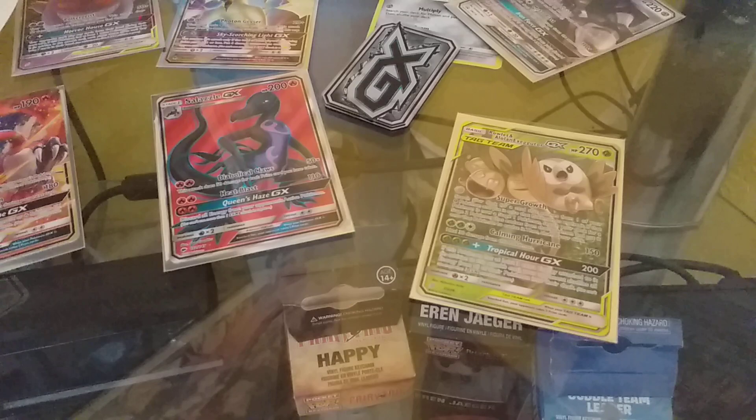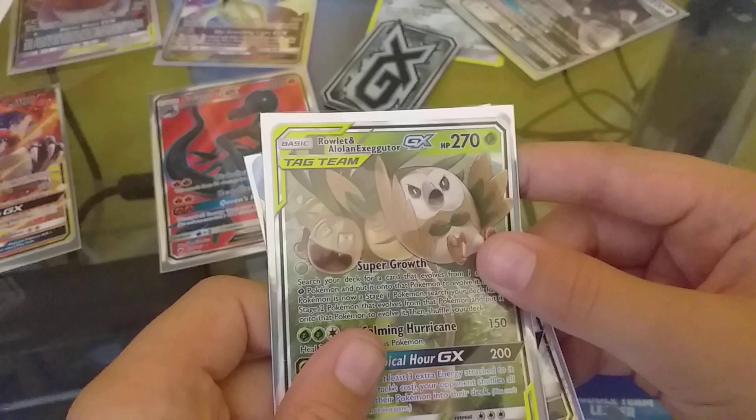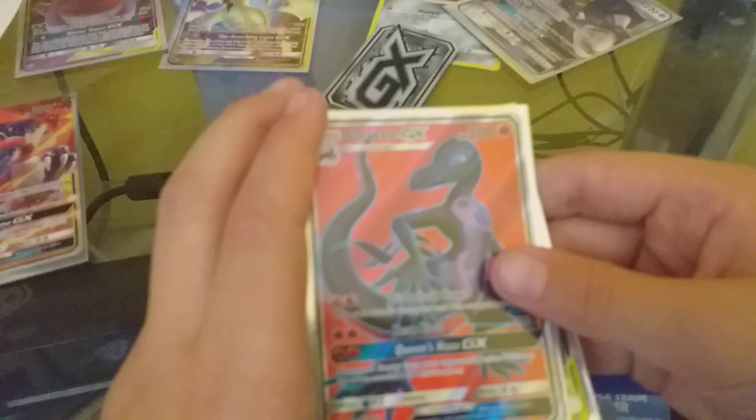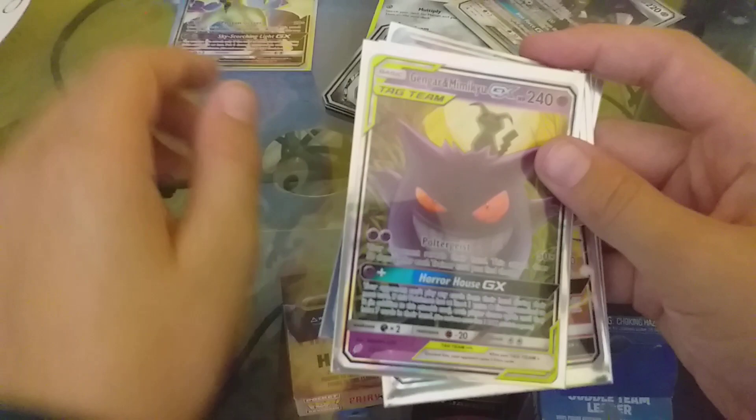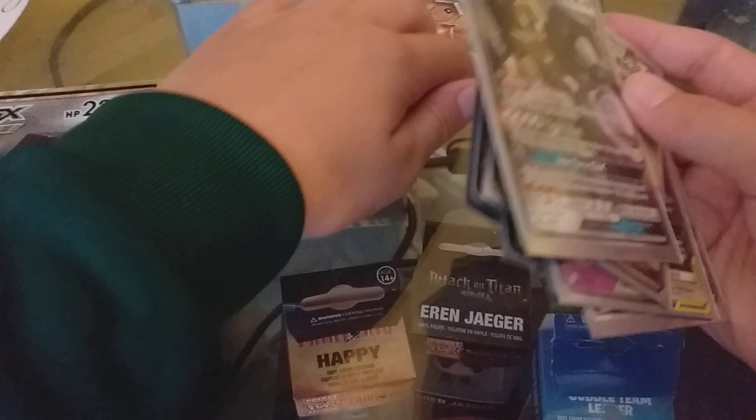Okay so let's just do a review of what the hell we got. We got Latios, a Rowlet, and a Lonely Exeggutor, Salazzle full art, Yoho, Gengar tag team, Gengar and Mimikyu, Ultra Beast, Ultra Necrozma GX, Melmetal, the big Melmetal, and this. So yeah, hope you guys enjoyed that - that was ridiculous. How many did we pull? Let's see - one, two... six! Goodbye, hope you have a good day. Amazing, amazing.